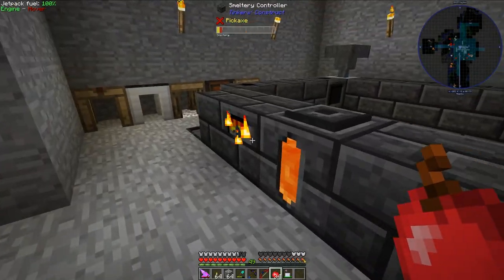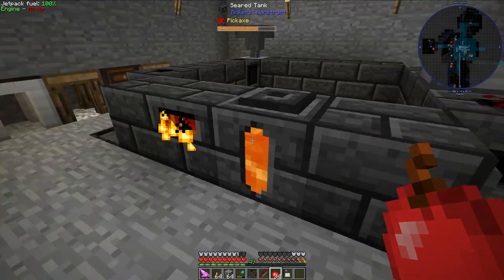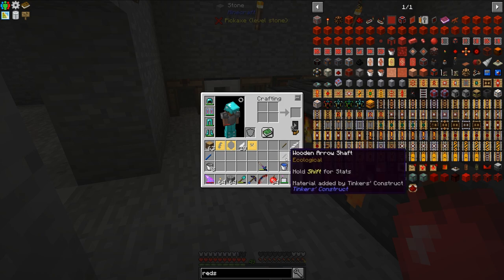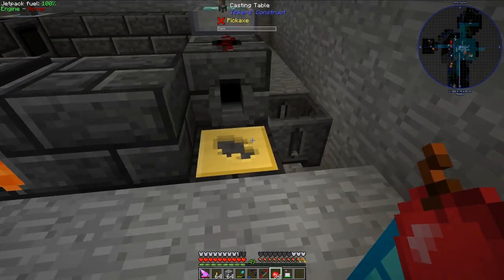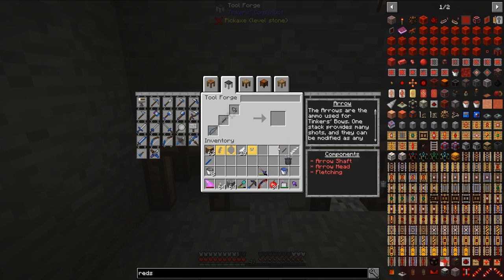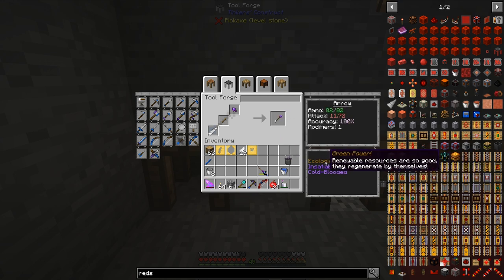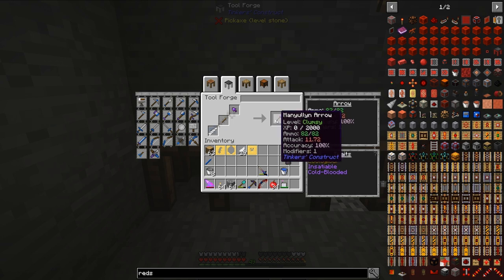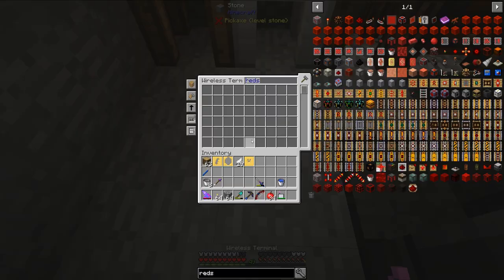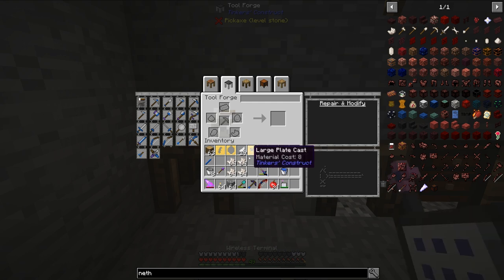We're still waiting on the cobalt to cast up. I believe manulin is a pretty good arrowhead material — it's probably not the best, but it should get the job done. That takes two ingots. This is actually 82 arrows. It does have the ecological trait, which means it will regenerate over time as in the ammo amount. I also want to put some nether quartz on this because that will aid in the damage it does. It still has a really high attack number, which is obviously what we want.